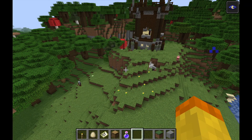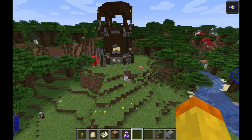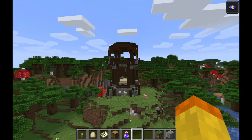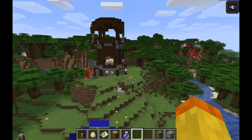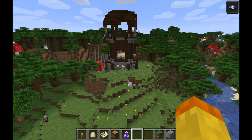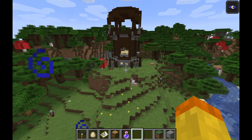I've popped into one of my creative worlds to show you what a pillager outpost actually looks like. As you can see, there are at least four or five pillagers around here, and this is the structure of the actual pillager outpost — this is what the tower looks like. It has multiple levels, so you'll have to find the entrance, go up, and that should be the fourth level. There are no periphery structures here, just the tower, but this gives you an idea of what a pillager outpost looks like.